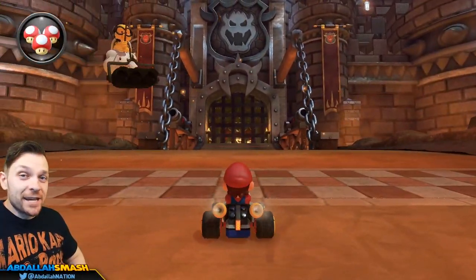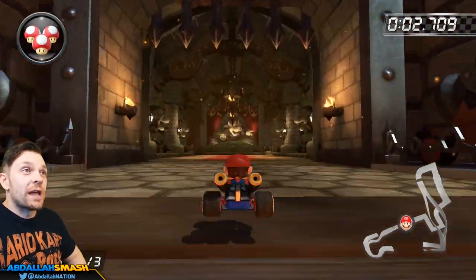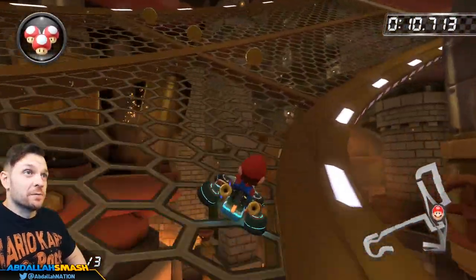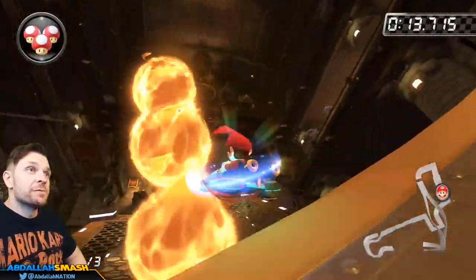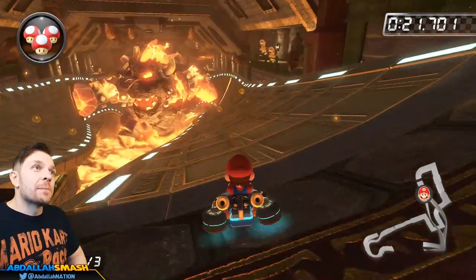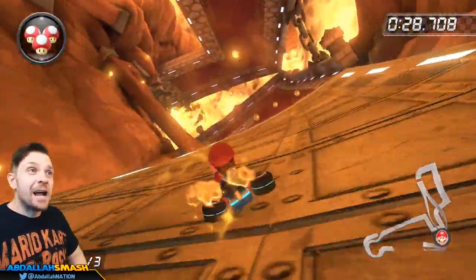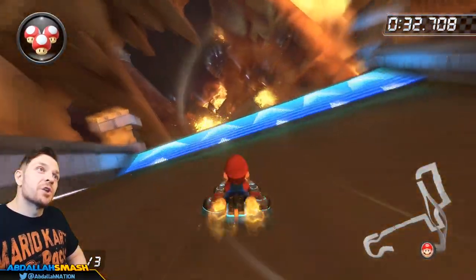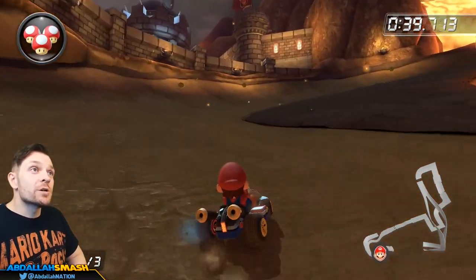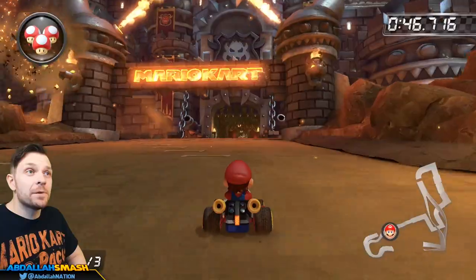We've made it to Mario Kart 8's Bowser's Castle, and it does not disappoint — the gate raises right up. There are Bowser statues that shoot lasers at you on the second lap. Coming through, there's a triple fire bar and a swinging mace to dodge. A giant fiery stone Bowser punches the track — we narrowly made it through. Then there are fire pillars to avoid and giant boulders on the last portion. With mushrooms you can cut through the off-road section toward the finish line.